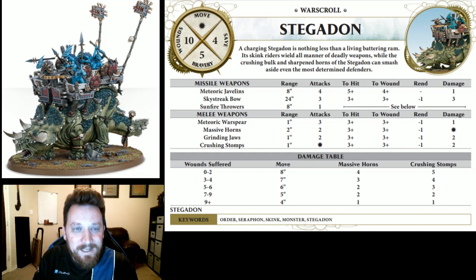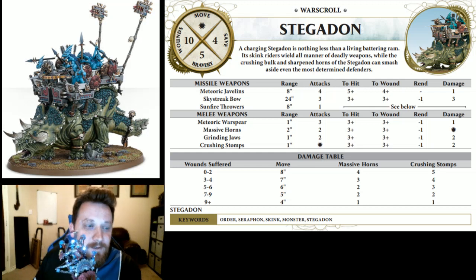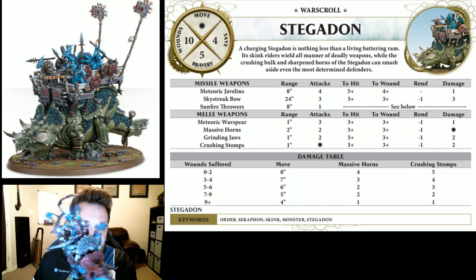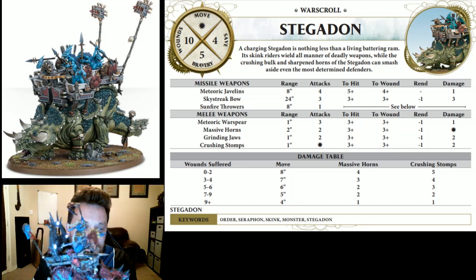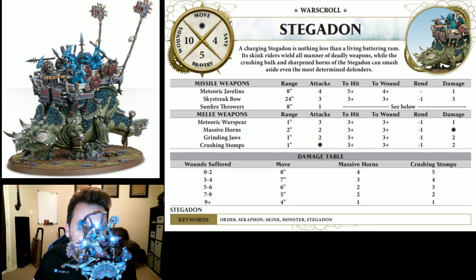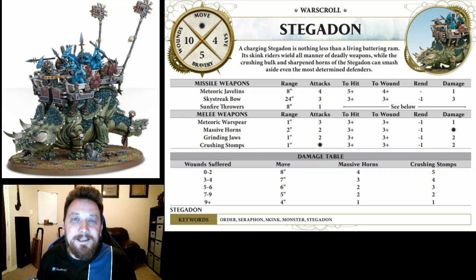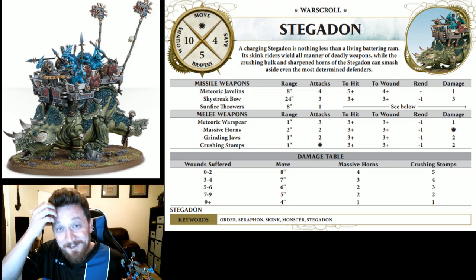We're going to talk some Stegadon strategy. It's a great model with a nice little howdah that you can build a ton of different stuff on — it's quite customizable. I'll show you a couple of mine. You can put whatever you want on top of these. I put a knight and cantor kitbash with a Saurus head, and a Terradon flame thing as well — that was kind of fun. I'm also just bragging about how many Stegadons I have right now because they've been sold out for months.